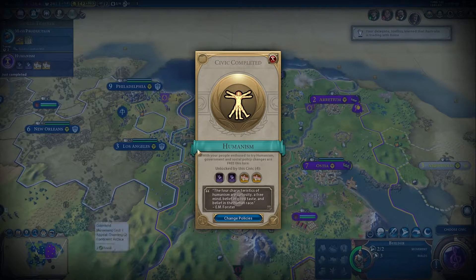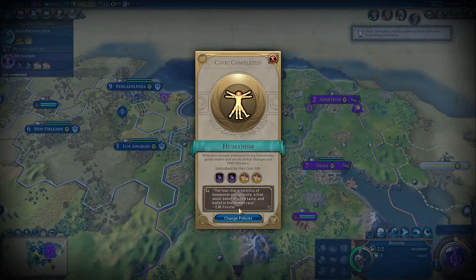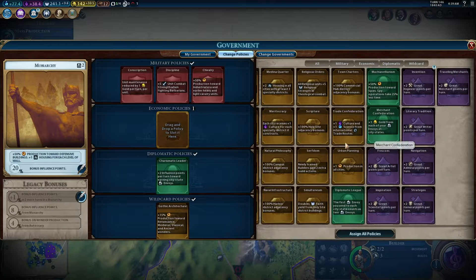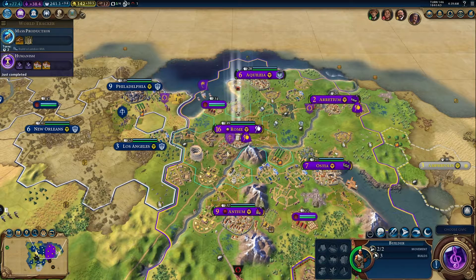The four characteristics of humanism are curiosity, the free mind, belief in good taste, and belief in the human race. We don't need that anymore, so we're gonna swap that out, put that there, and then start working on great engineer points, because great engineers are very useful.